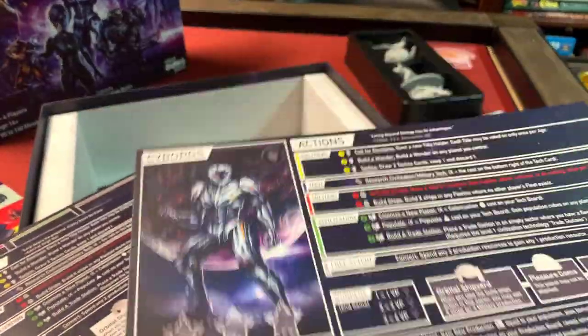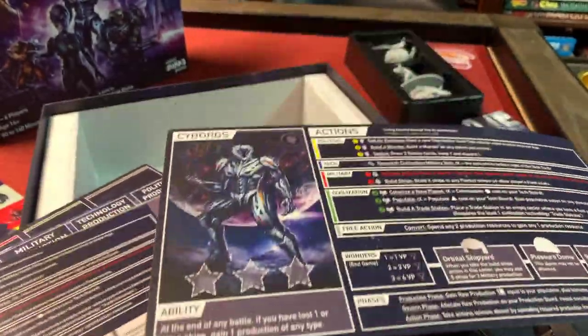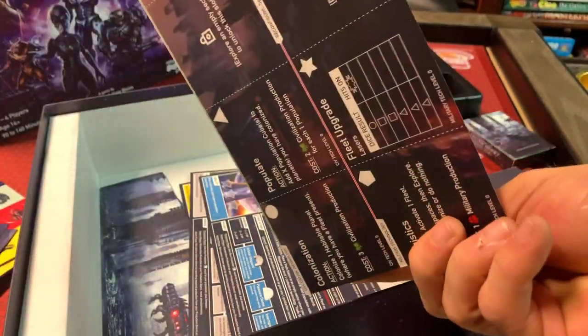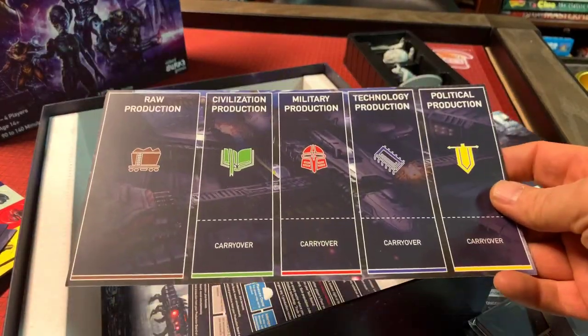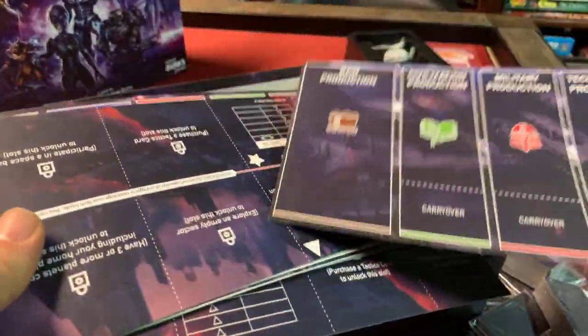Then we have our races. Oh, these are nice too — nice and thick, thicker than we're used to. So here's the Cyborg and the White Lion: these are the additional races you get in the Deluxe Edition, you will not get these in the Standard Edition. Here is the technology board — it's just double sided, so if you get a mark on one side you have the other side you can still use. Same with the production boards — they're double sided. In the Deluxe Edition you'll get five production boards and five technology boards, and in the Standard Edition you will get four.